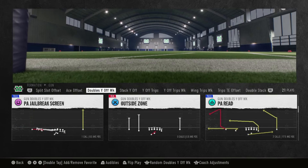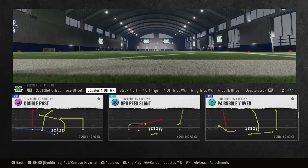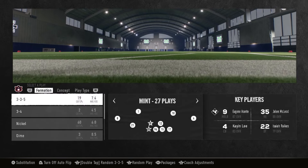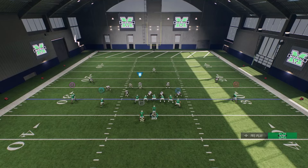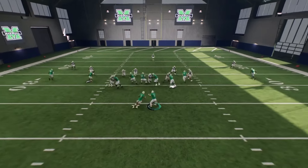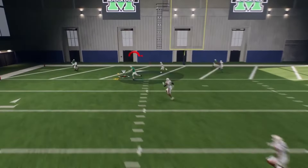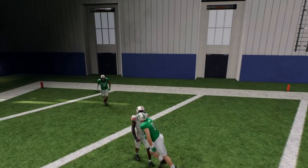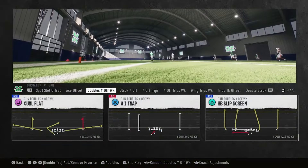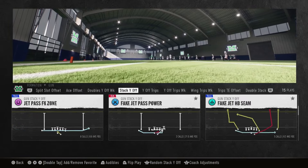Got the shallow cross, PA read — I like to run it on third downs. You got PA bubble Y over. With this play, that slot receiver I like to put on deep cross, and either my tight end or that crosser is going to get open — you see both of them get open. What else we had in here: you got the screen, the options, and the double post.